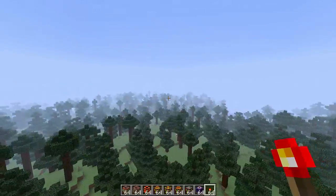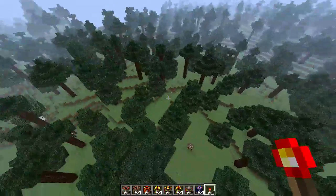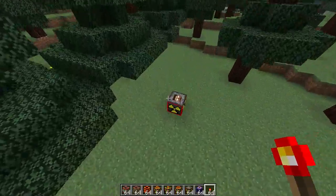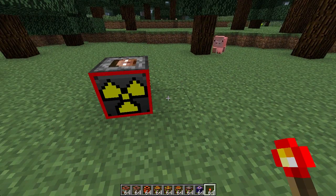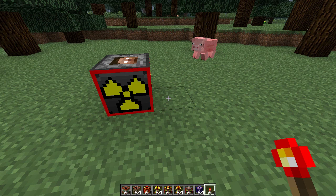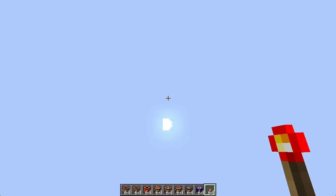Right here we have a nice looking very large forest biome, and hopefully nothing happens to it — that is until we find the biome buster. You might be wondering, well there's nothing that can top the mega nuke — well you're wrong. Look at this. It is exploding quite a lot and there is a frozen frame on the screen.